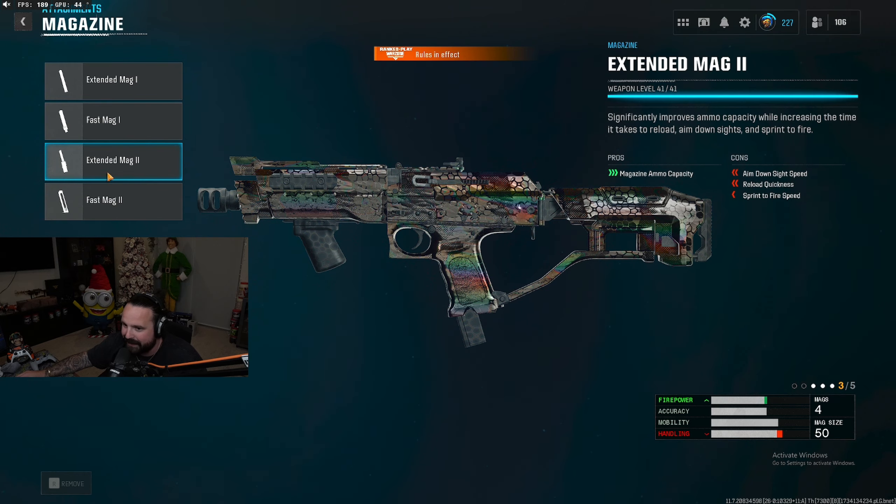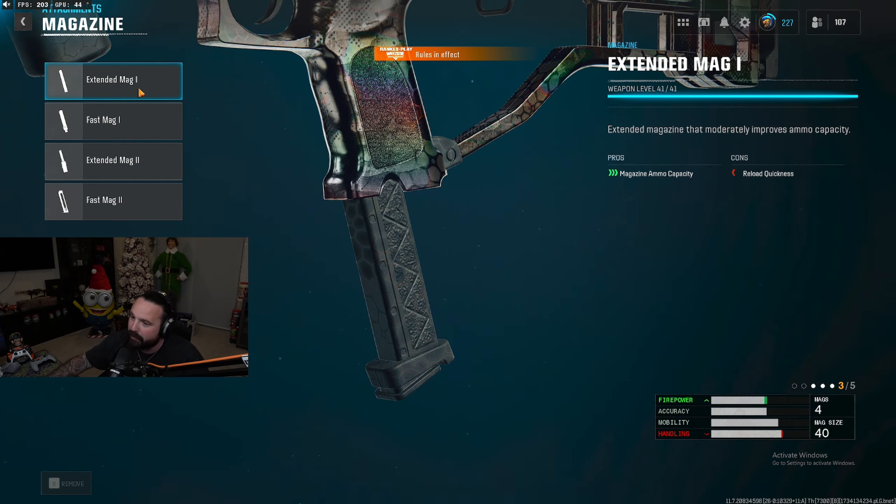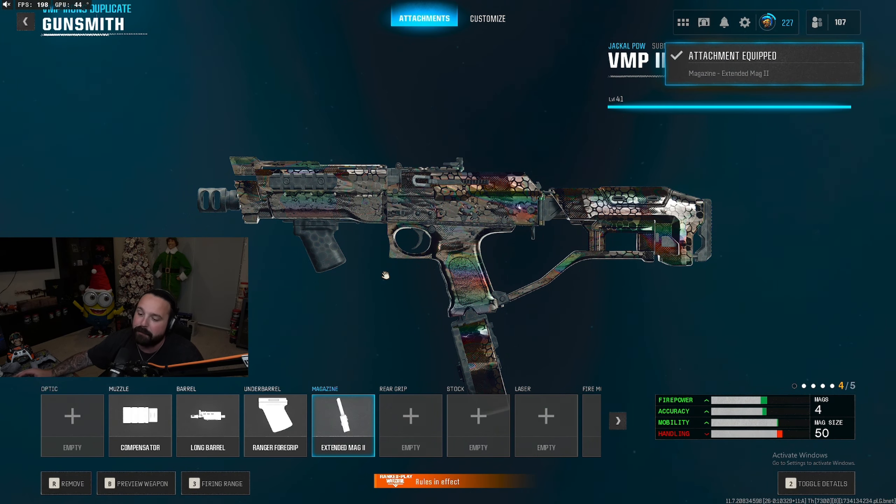For our fourth attachment we're gonna run a magazine — the extended mag two for the enhanced magazine ammo capacity, giving you a 50-round mag. Those of you that play quads like me need the 50-round mag. Those playing trios, duos, or solos can get away with extended mag one which is a 40-round mag, but for the video I'm running extended mag two.